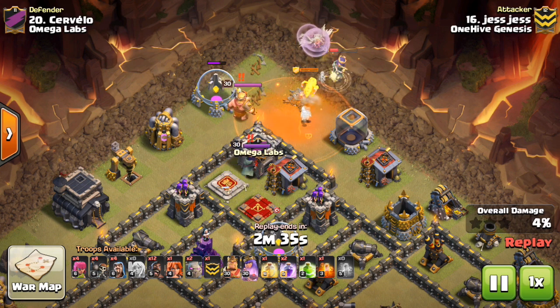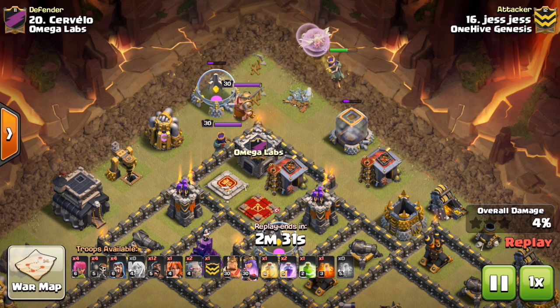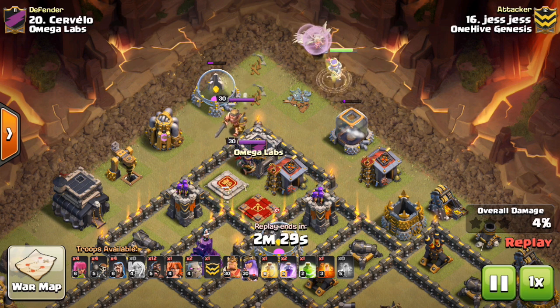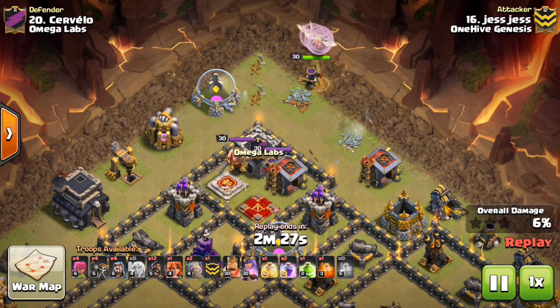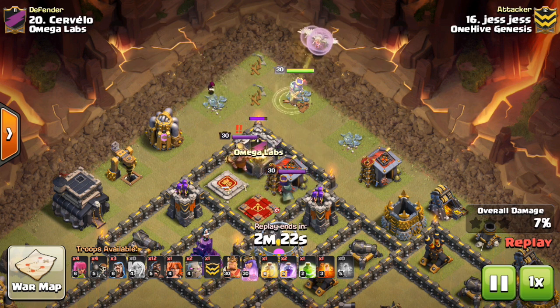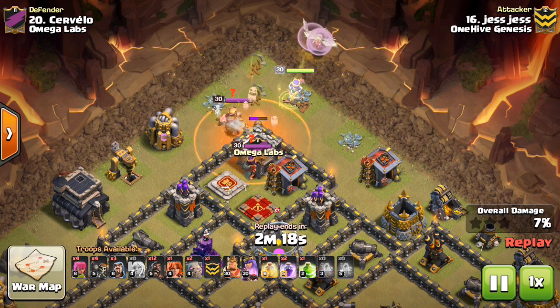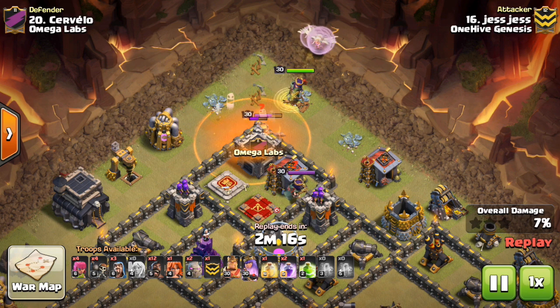One option is to do a queen walk starting at that corner. You can drop down the queen where just the CC will engage her and let her take out the CC, then the heroes, then continue on to take out defenses. This way she gets a ton of value in a short amount of time, but she takes on each layer of damage individually to prevent having to invest too many spells or the ability.